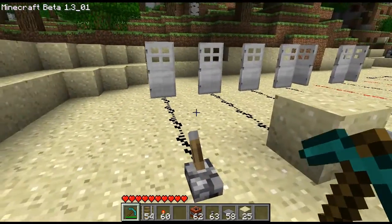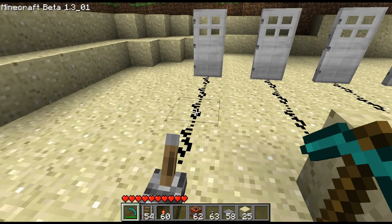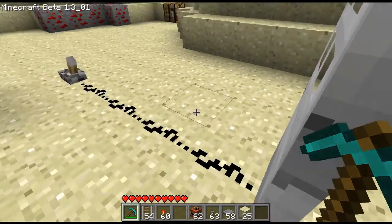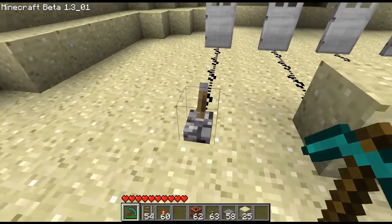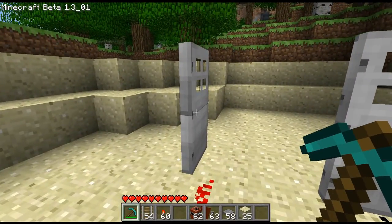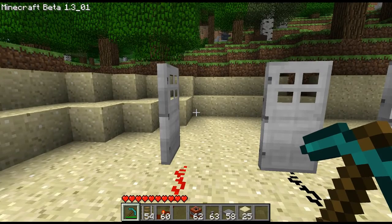Redstone is pretty simple for a lot of the stuff. It's always either on or off. When it's off it's having no effect on whatever it's hooked up to. When it's on it's supplying kind of like power — very similar to electricity, I guess you could say. So when I hit the lever it opens up whatever it's hooked up to. I'll go more into what you can hook up Redstone to in a minute.